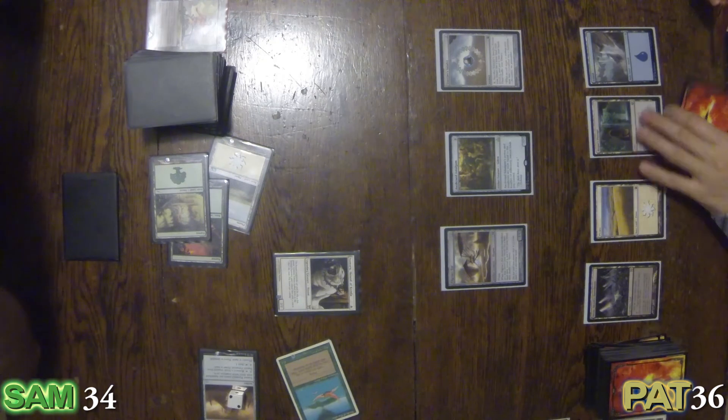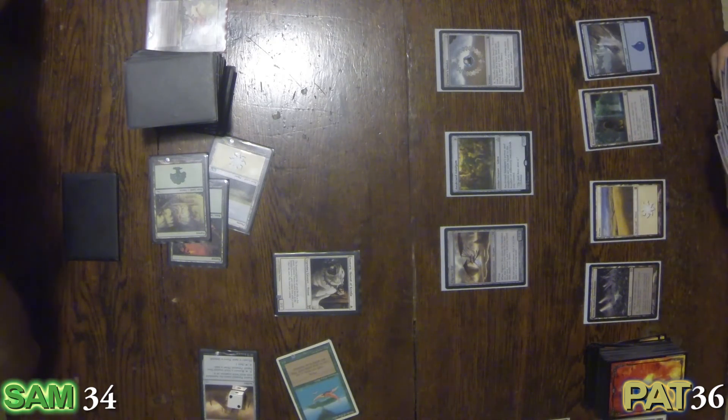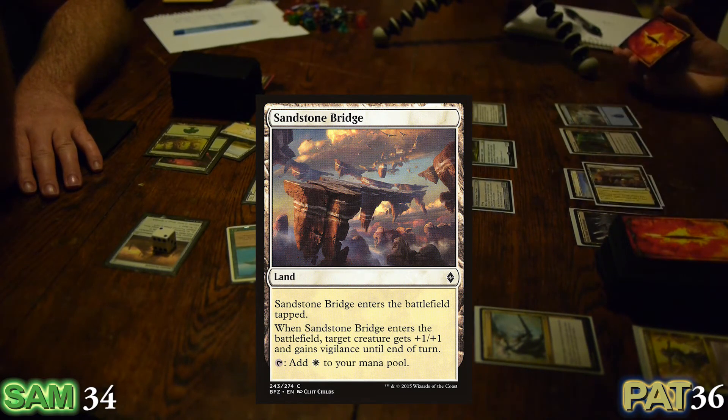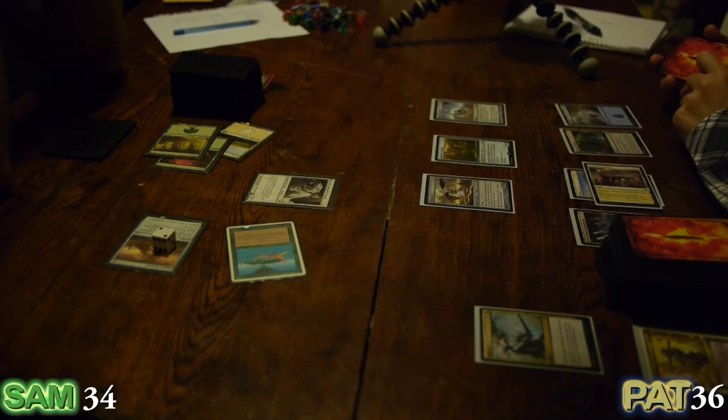How much do you value Isamaru? He loves me more than life itself — he's my companion. I'll put down a Sandstone Bridge — another trick land. When Sandstone Bridge comes into play, target creature gets plus one plus one and gains Vigilance until end of turn. I'll actually have my Pilgrim's Eye gain plus one plus one — Vigilance. It'll attack.